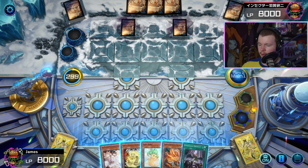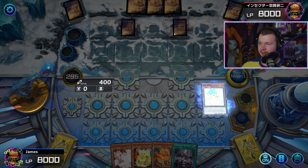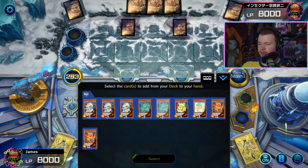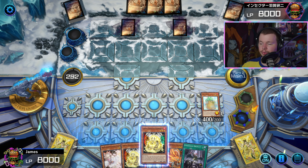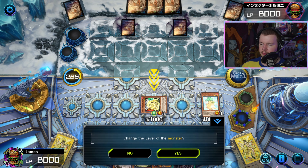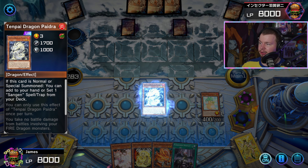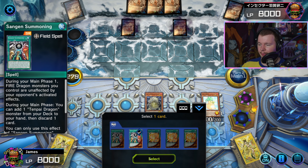Our opponent sets two cards and passes. We draw into Genroku — not bad. Going to try to bait something out with Dora Dora. We can add Genroku to hand; Genroku behaves like Poplar, so when it's added to hand you get to special summon it. We use his effect to tribute himself and summon Pydra from the deck. We try to bait something out with Pydra — no response. So we grab Sangen Summoning and set it on the field.